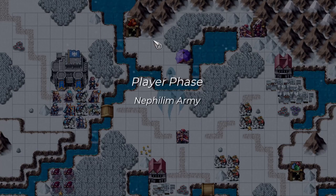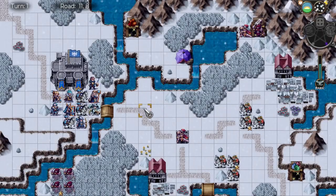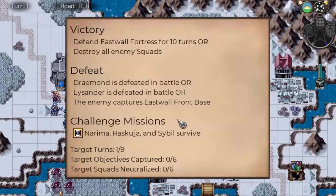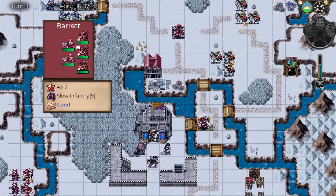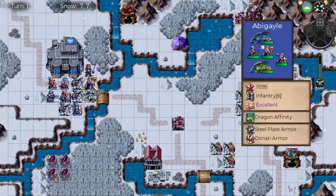Let's do this. We want to get up here for sure. Take a look at our mission info: Defend East Wall Fortress for 10 turns or destroy everyone. Draymond loses, Lysander loses, or they capture the front base. We want to keep these guys alive. That should be fun.